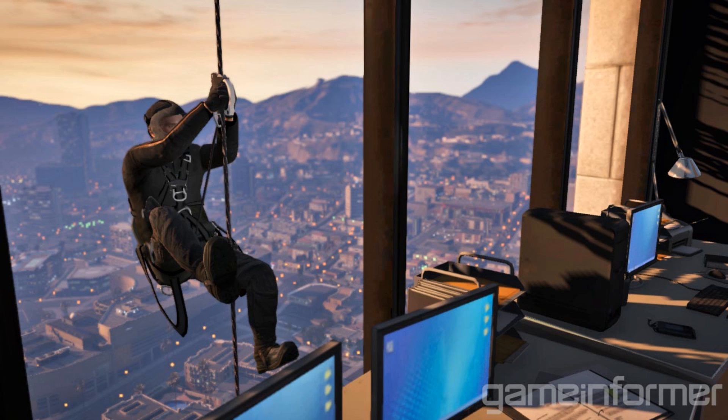Then we get to the person on the window here. He's obviously abseiling down, which hopefully could be like a mini-game that you could do, or an option when you get to the top of a building — like press A to abseil down or something like that.